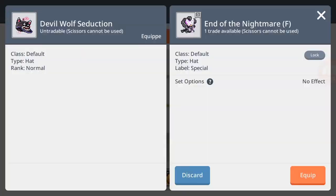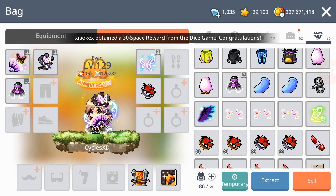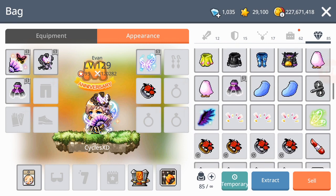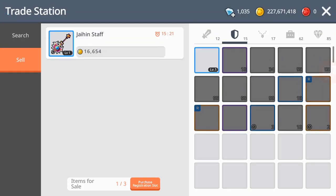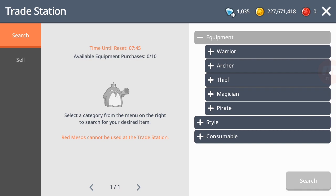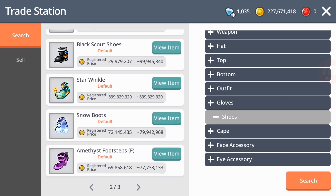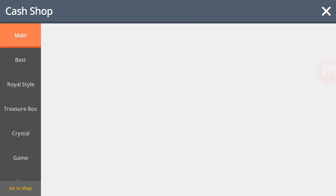Yeah, I almost have a complete set — the cape as well. I only have the shoes left, how unfortunate. Oh okay, that's actually quite nice. Let's see how much this thing sells for — I have an extra now. Let's see — 74 mil, or 73 mil. All righty, now all I need is the shoes. How much are the shoes? 69 mil — that is very expensive.